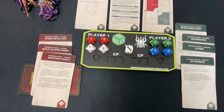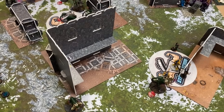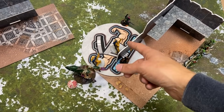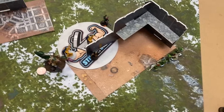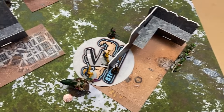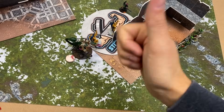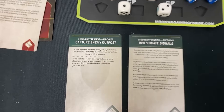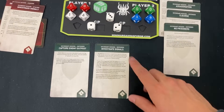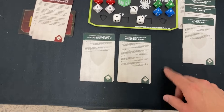Battle Round 3 — you get 2 CP, I get 1. No primary for the Eldar again. Tears of Isha brings a Wraith Guard back to three models, so no more Battleshock on them. You draw Capture Enemy Outpost — probably not this turn — and Investigate Signals. Those Rangers in the corner might just pull that off. You haven't used New Orders yet, so you could cycle through Capture. You swap it for Engage — with lots of little units, you can probably do that.